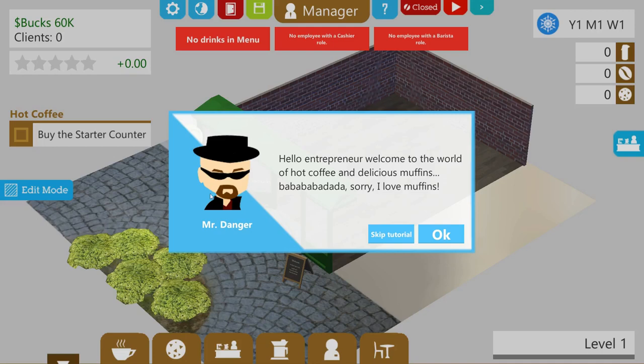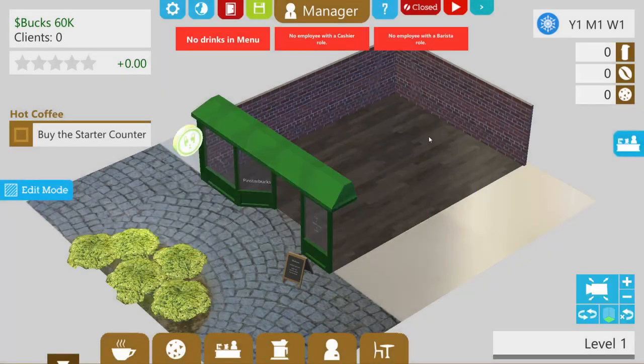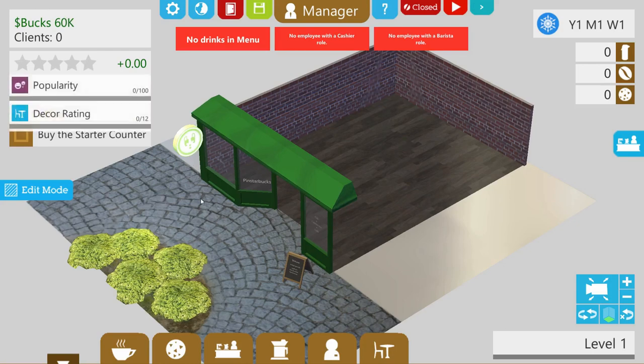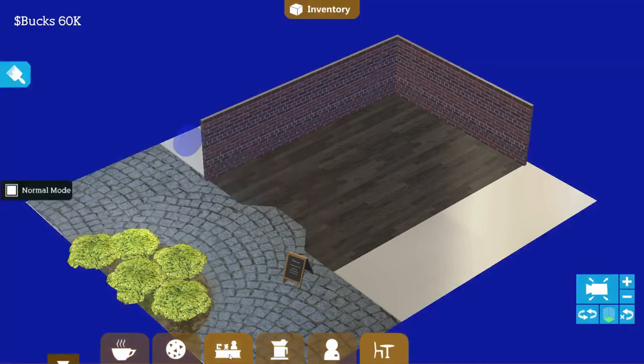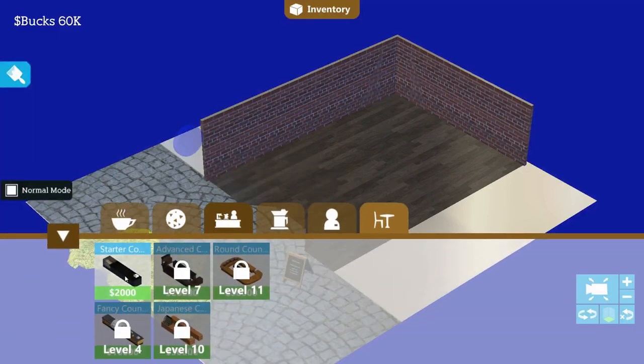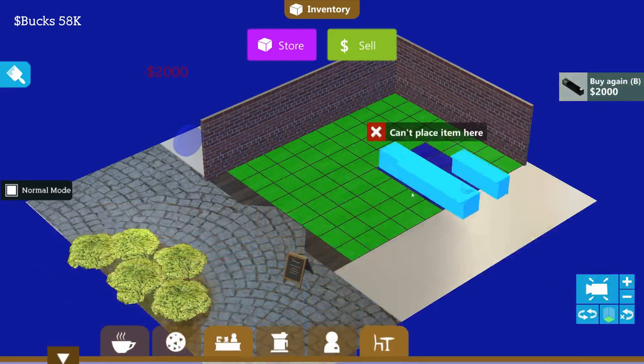There's a character called Mr. Danger, which is an odd name for someone mentoring us in the world of coffee. I've been through the tutorial so we're going to skip it — I will be your tutorial. Here we are in our humble little place: no furniture, nothing yet, and we've got 60k in the bank. Let's be very frugal. Buy the starter counter — 2,000 bucks, we can handle that.